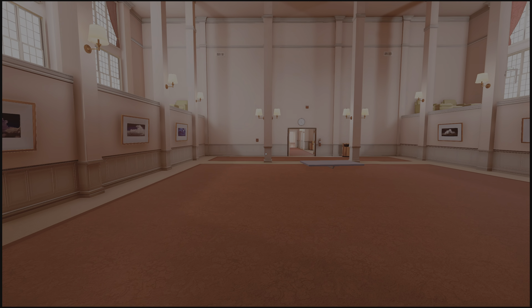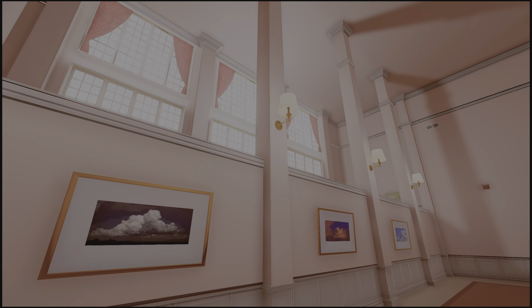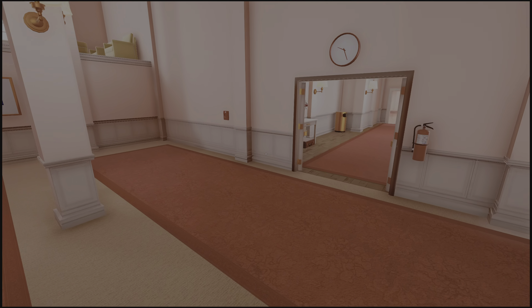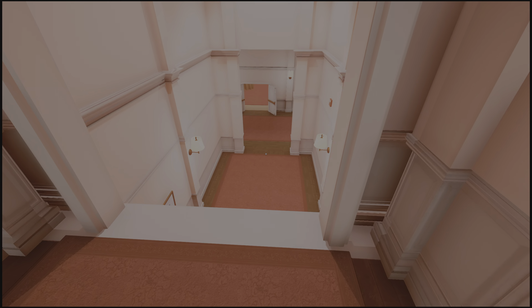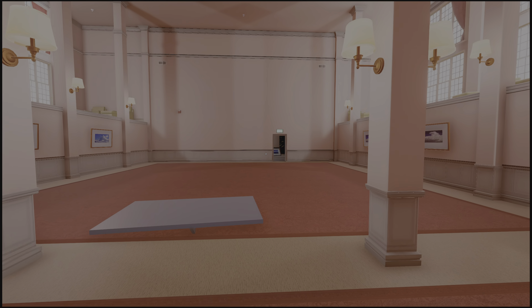Like, share, subscribe. This is the location here — up here is where you unlock this door, just to take you back a little way so you understand where we are, and then down inside this corridor. Anyways, like, share, subscribe — peace.